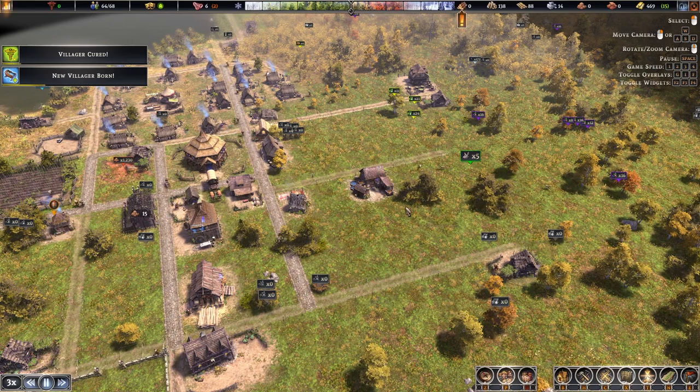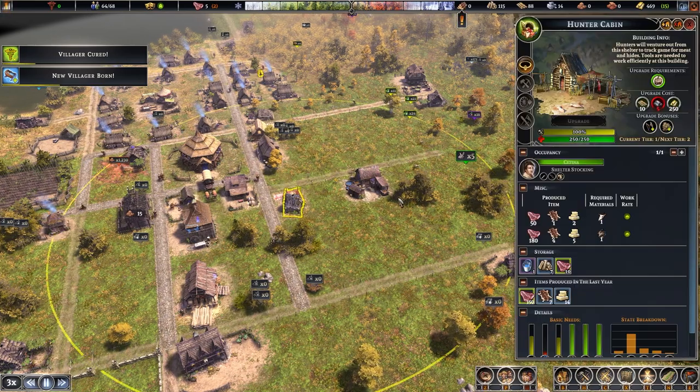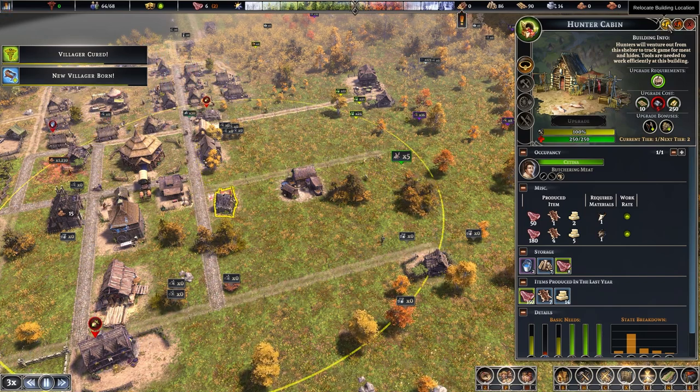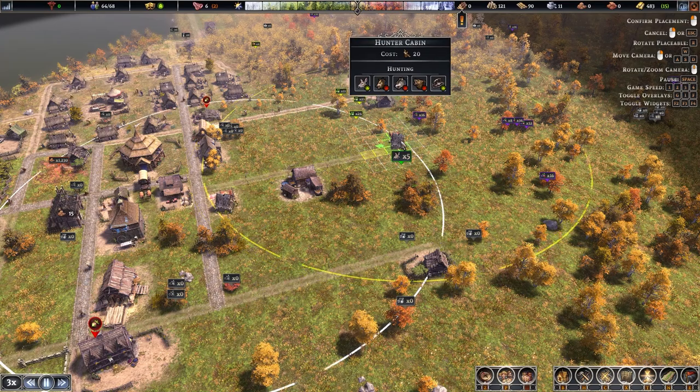From time to time you may want to move buildings, especially a hunter's cabin as deer move. Rather than salvaging — which only returns 50% of resources — click relocate. This takes some work time but you lose no resources. Simply click relocate and choose the new location.